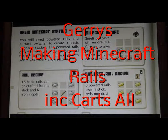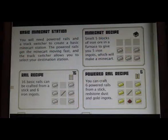This part of the video is the introduction to making the parts. It says ignore the stationery - how to make a basic rail recipe. That's six iron ingots and one stick.